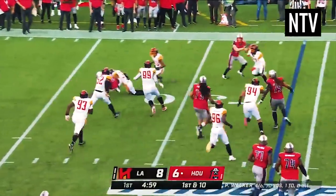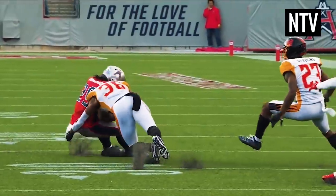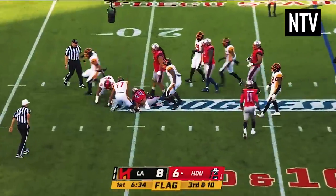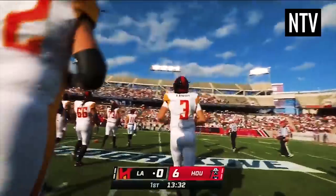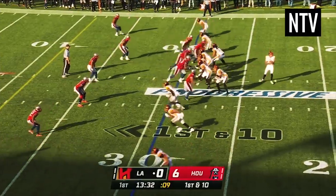The defense's job is to stop the offense moving the ball forwards by tackling. This includes pulling them to the ground, stopping them from moving forward, or forcing them off the field. If the offense fails to move the ball 10 yards within 4 downs, the ball is given to the defending team at that point. The defending team will bring on their offensive players and try to move the ball in the opposite direction so that they can score.